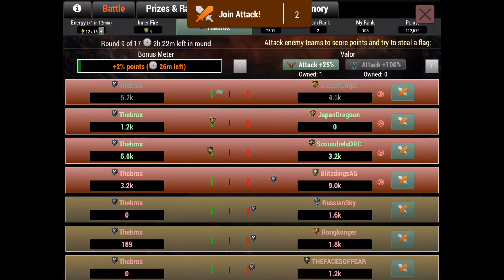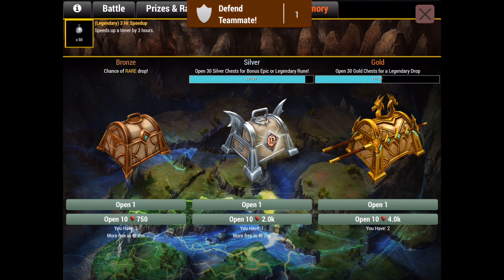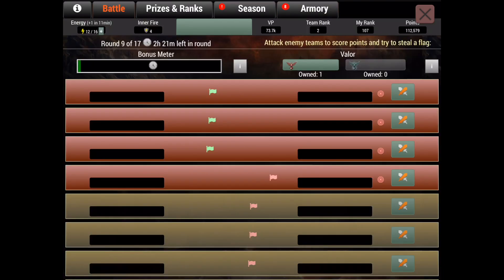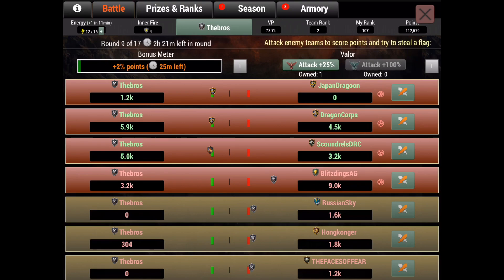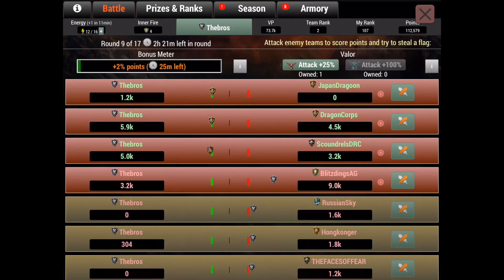Rounds last five hours each and there are a total of 17 rounds — even set yourself an alarm for that time. To build up your bonus meter, you gain roughly 2% per attack, increasing each time, then 10% per attack after 70%. It takes around 10 to 14 attacks to fill up the meter. Once filled, as long as you keep attacking, the timer resets — you can see a bracket showing 25 minutes left before it resets if you stop. If you keep attacking every time it just stays filled.